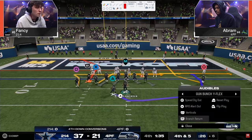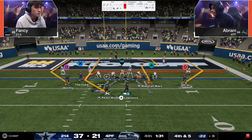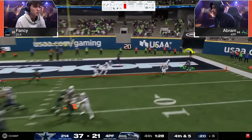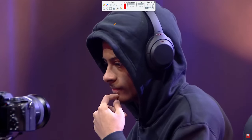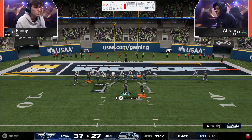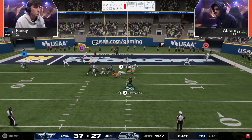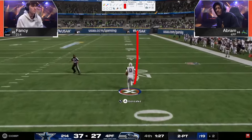His two-point conversion play for the money — dig return, flat, whip, whip. Gets a pick six. And this pick two is going to win the game. Situationally, now Fancy's up by 12, which is two touchdowns — it's not a touchdown and a field goal. Last thing Abram's going to try is an onside kick. He's not able to get it. So now basically it's one first down for Fancy and then we just clock the game.